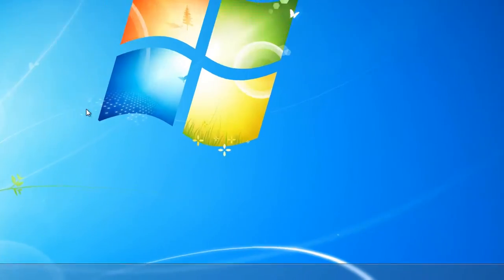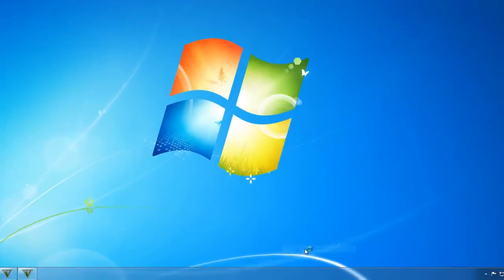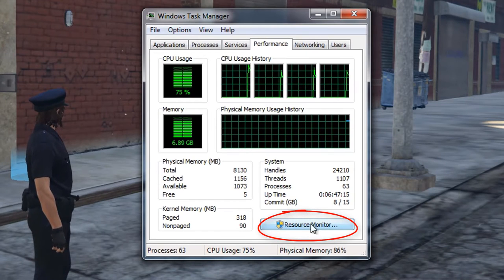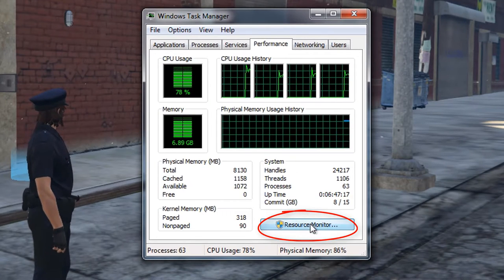Now, you want to go to desktop and right click on the task bar and select start task manager. Select performance and click on the resource monitor.